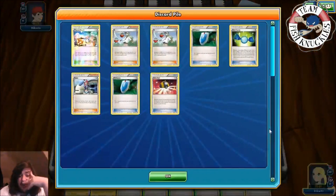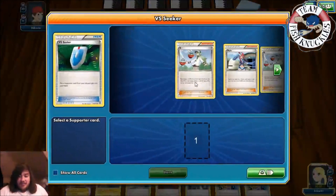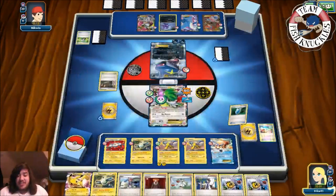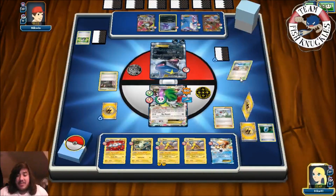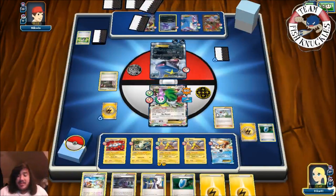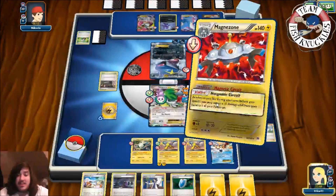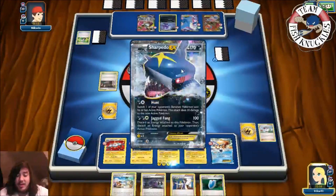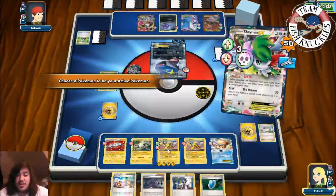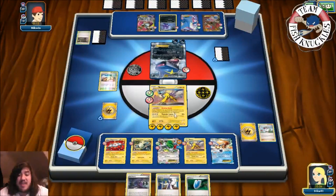We finally get the Dual Brains Magnezone and can now use two Supporter Cards per turn. We use Rare Candy into the Dual Brains Magnezone, then Sycamore to draw seven new cards. We use Magnetic Circuit to put Lightning Energy on the Raikou, retreat into Raikou, put down Tropical Beach, and Thunder Lance for the knockout — doing 260 damage!